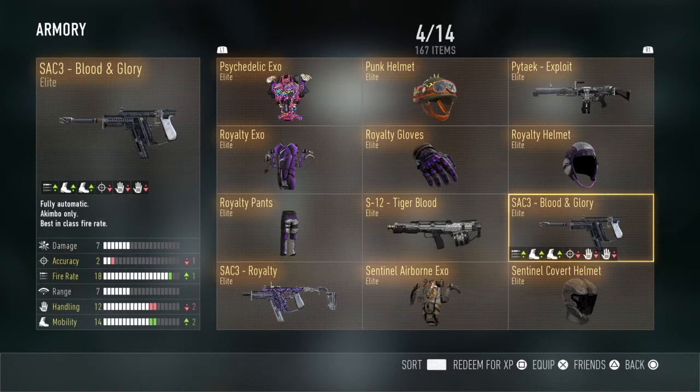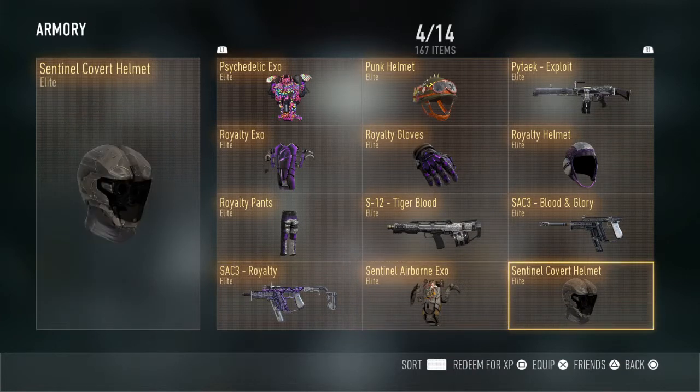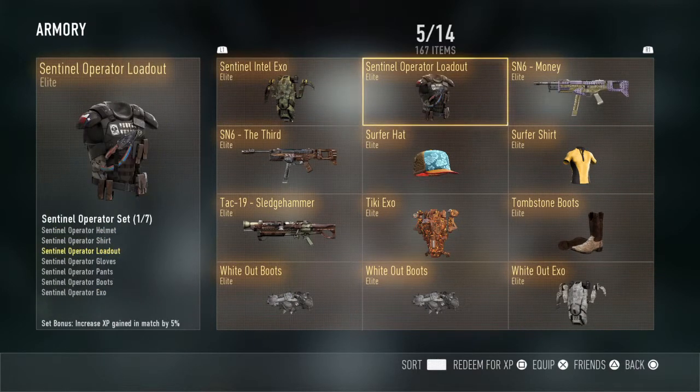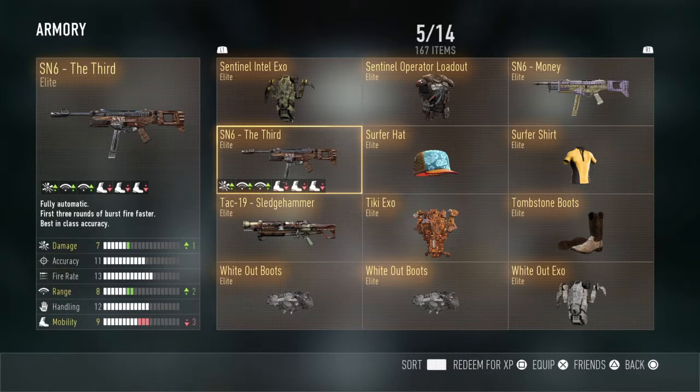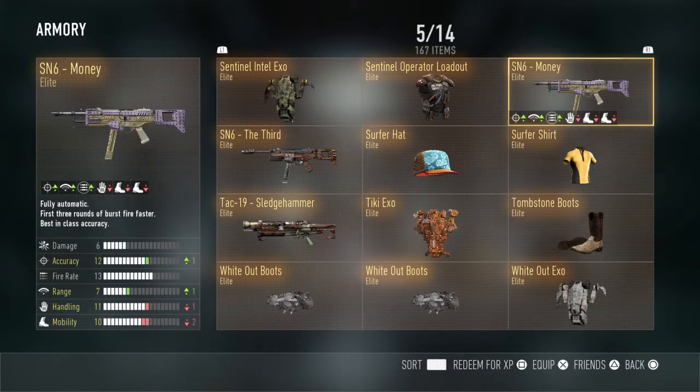The SAC-3 Blood and Glory, SAC-3 Royalty, Sentinel Airborne EXO, Sentinel Covert EXO — or Covert? I don't know. Sentinel Intel, Sentinel Operator, SN6 Money, SN6 The Third. I do not know which is better — leave a comment down below seeing which is better: the SN6, the SN6 Money, or the SN6 The Third.